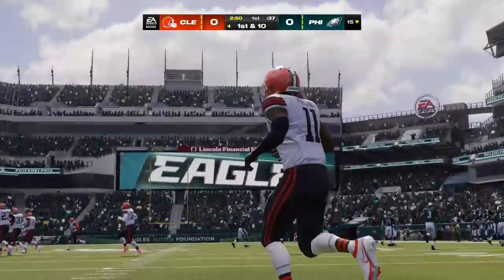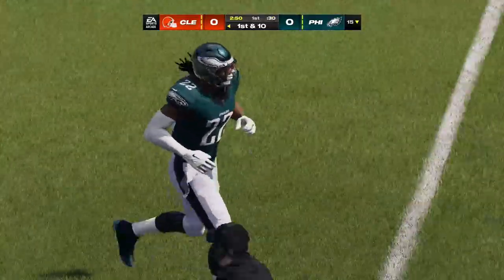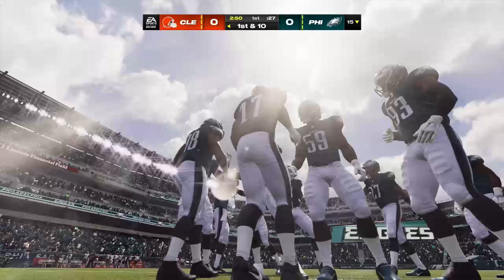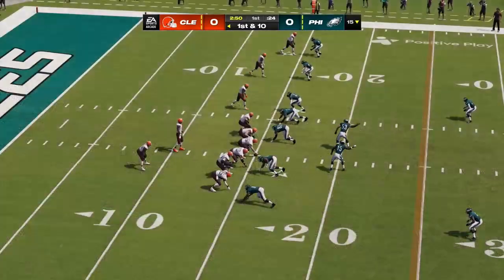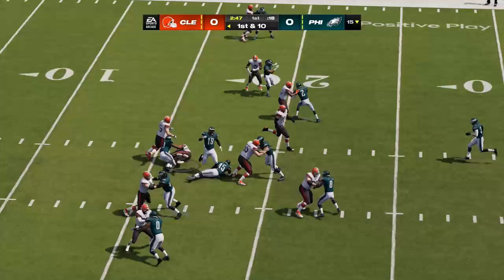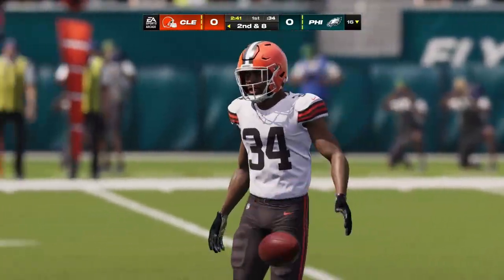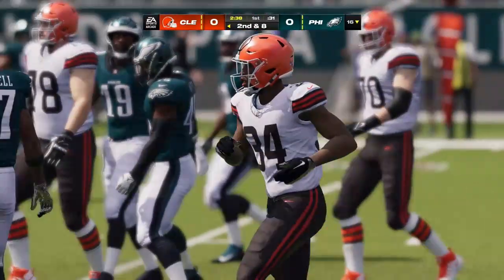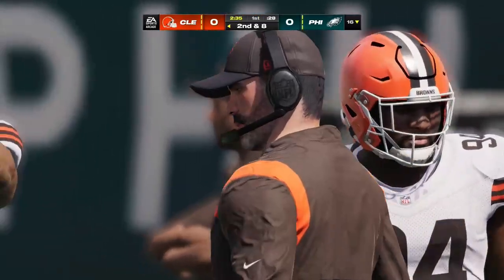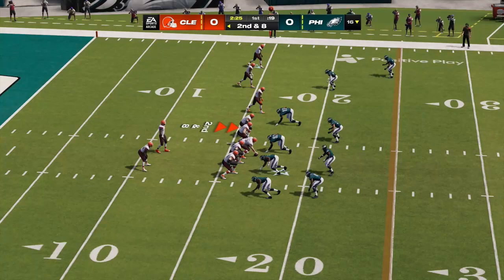Heading out is the Cleveland offense now as they get set to take over. Watson and the Browns with a first and ten at their own 15. They start this drive with a run, and nothing much materializing there on the first down run — he'll get a couple, and that's it. Certainly a nice job by the defense rallying to the football. The play gets made by the defensive front: if they can't get upfield, their job is to get low, stack things up, and make it difficult for the runner to find a hole.